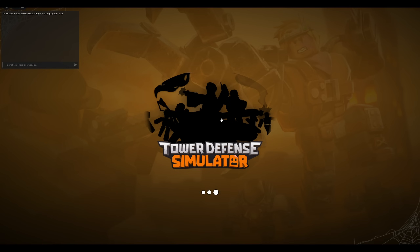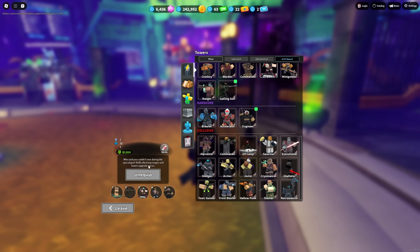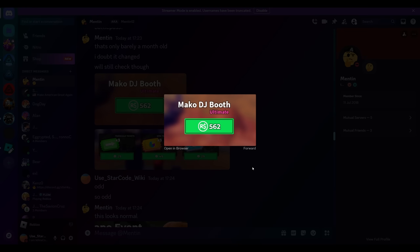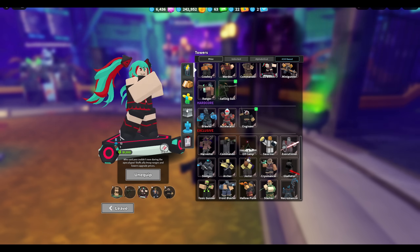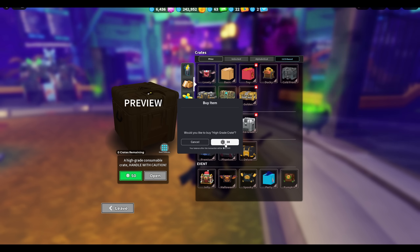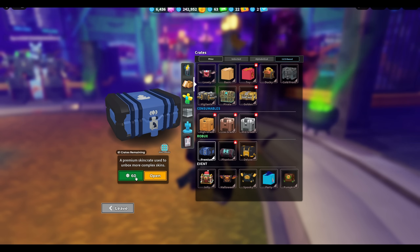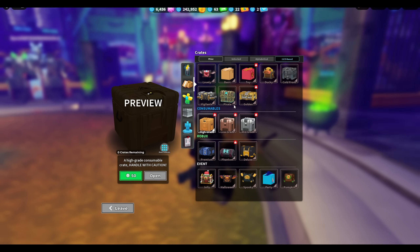In the in-game store under towers, the Mako DJ Booth shows a cost of 562 robux, which is unusual because it should cost 799 from the last time I checked. If you go to the High Grade Crate, it says it costs 50 robux but when you click it, it actually costs 38 robux — significantly cheaper. I bought one just to prove it works, and it did go through, though I got all flags somehow.